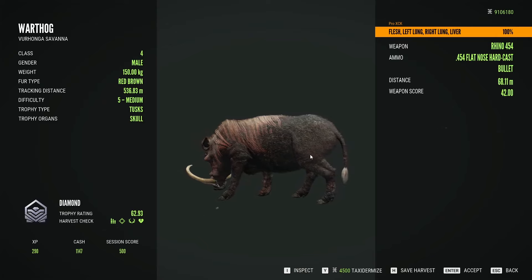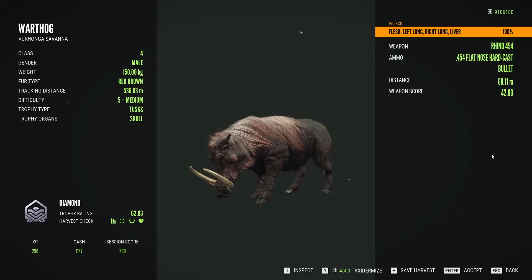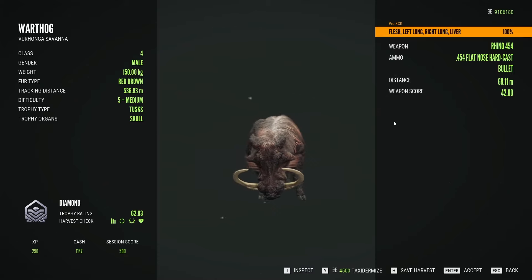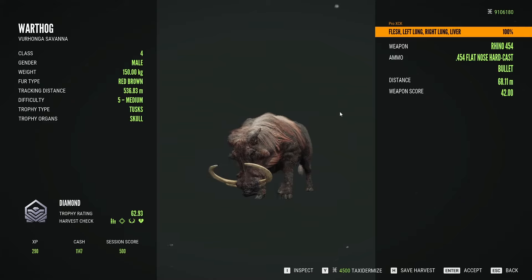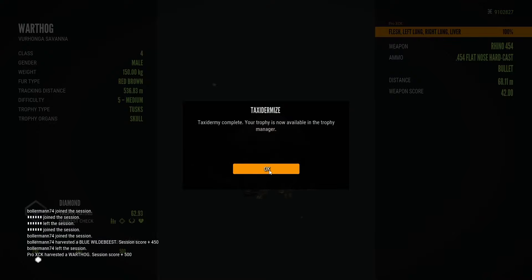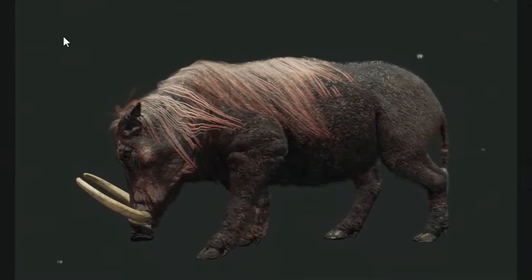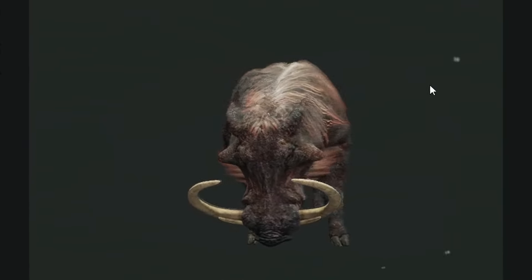62.93 — the max score is 63, and he's a max weight. Max weight, almost max score, diamond warthog, red-brown. So close from being our first ever max score warthog — very close!